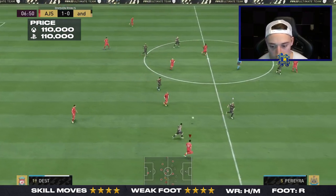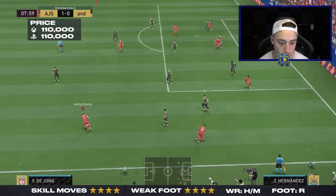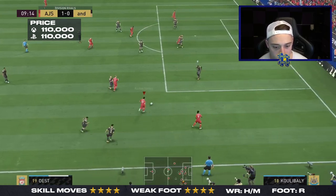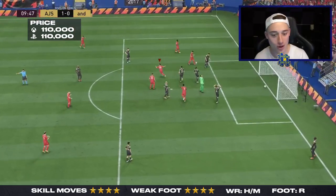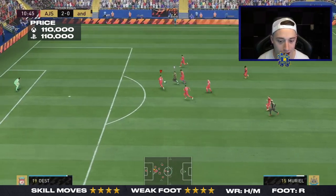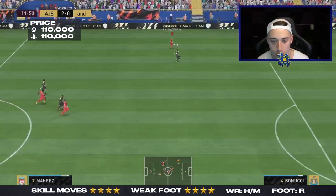Absolute one-two avenue for Dest — I want to see that overlapping run. He does have a high attack work rate, which could be a slight problem. One thing you could easily do is just put 'stay back while attacking' on him, depending on your formation. I just want to dribble and score with him. I'll tell you what — this is going to be a top meta card, I promise you. This is going to be a guy you see in a lot of teams, potentially in pro players' teams as well.